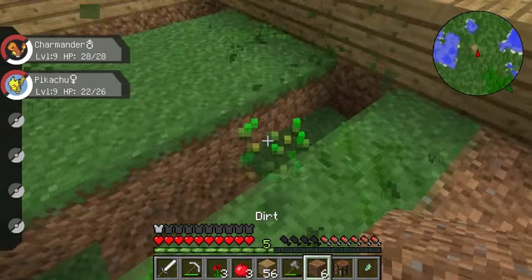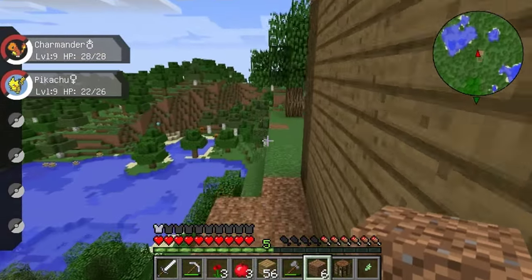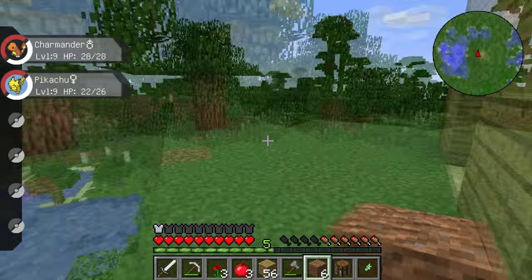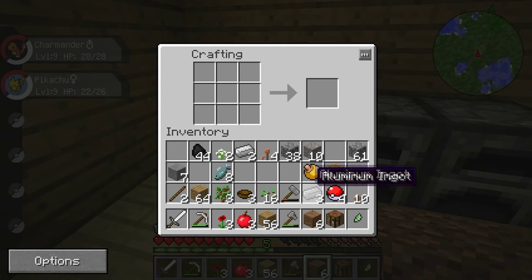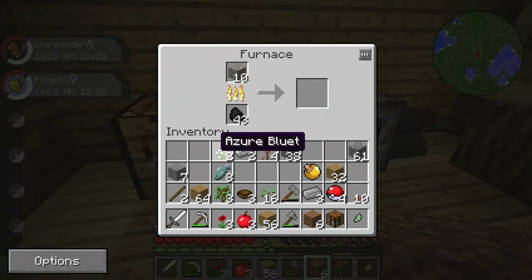So yeah, now we need to get some water. I should have enough iron for a bucket, I hope. And obviously there's some water — a big load of water down there, which is awesome. So let's go ahead and make ourselves... oh crimey, I don't know if I have enough. Oh thank goodness — look, I have some iron to smelt right there.